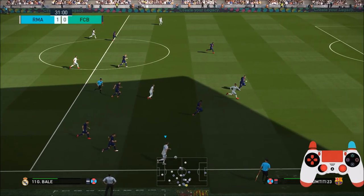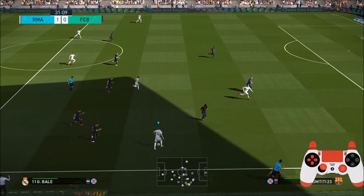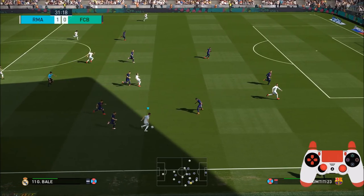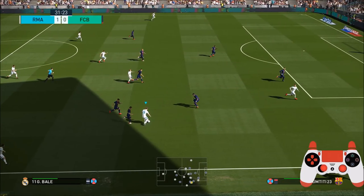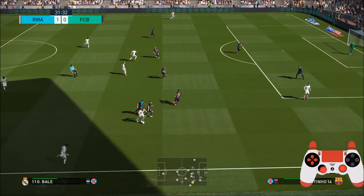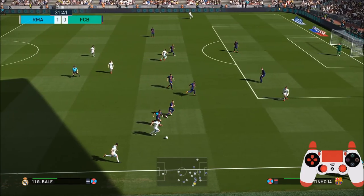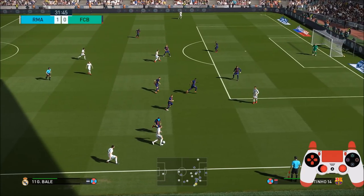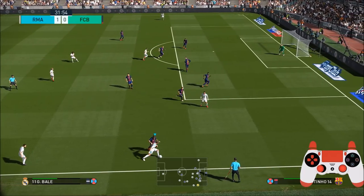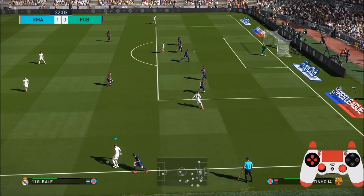This is actually on Superstar difficulty, ladies and gents, if you're wondering. But you can see how effective the left analogue stick skills are, and the way the defenders back off when you start using them. When they close in, just move your left analogue stick away from them — don't go towards them if you can help it. If they get tight you can just turn, like so.